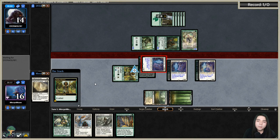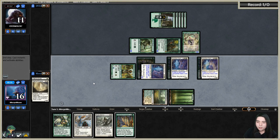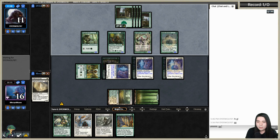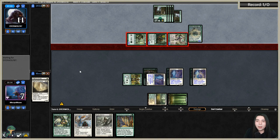Skyclave Apparition again — eat their Clan Caller, go to combat and attack for three. They're probably playing the oops-all-lords deck we played before. We're going to take nine — getting dangerously low. I should have double-blocked the lord there, that was dumb on my part.